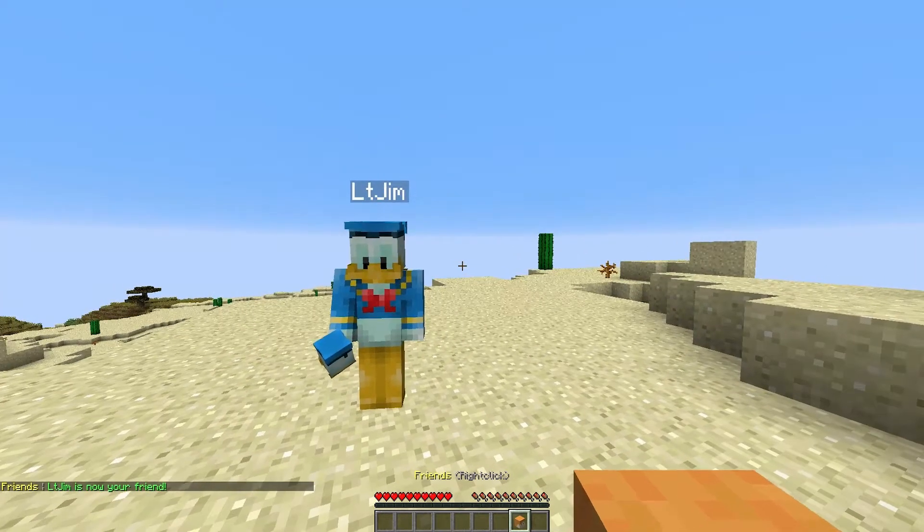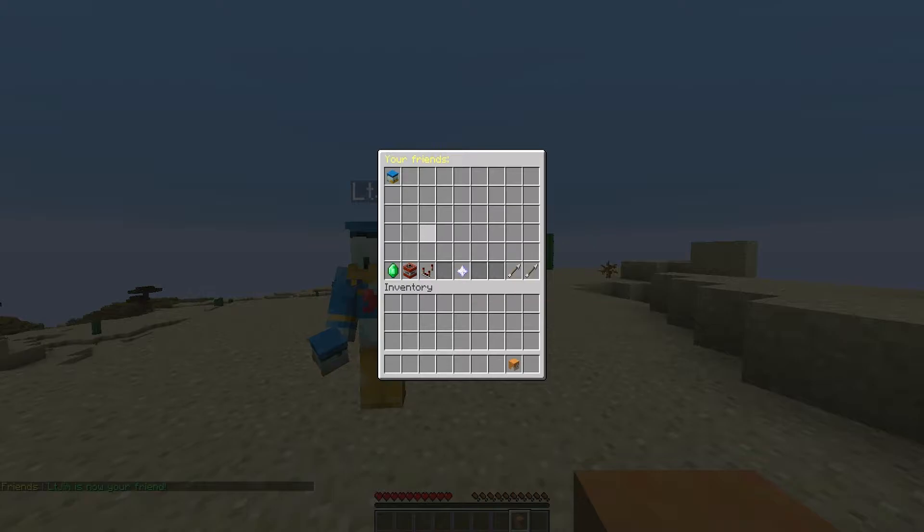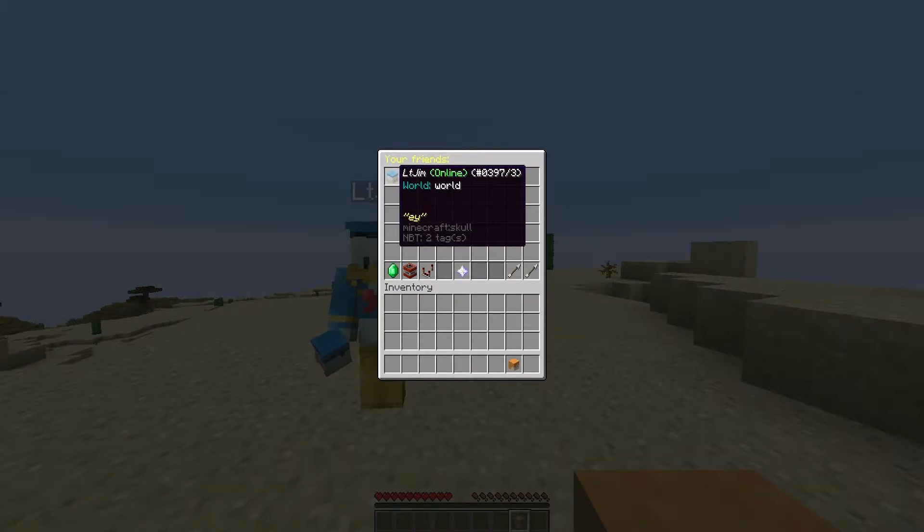Let's go ahead and right click the item in our inventory and in here there is a lot. Up at the top it will list all of your friends. It will say whether they're online or not, which world they're in, and it will give them a status.